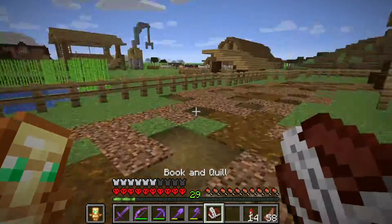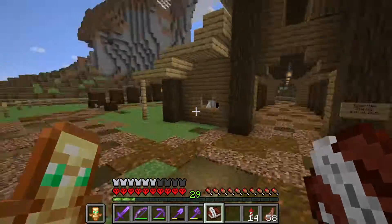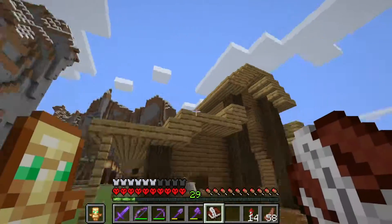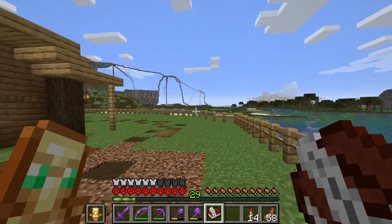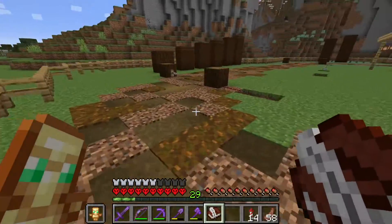But we are on the quest for the perfect horse. What we're going to do is we made this little fence in here, and we're going to be searching all around the world for horses in different areas, bringing them back here, and then breeding them together to make the perfect horse.